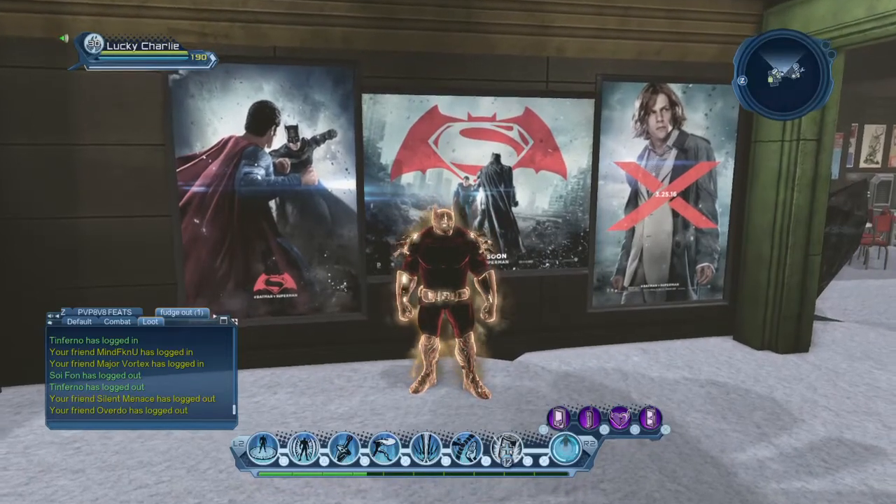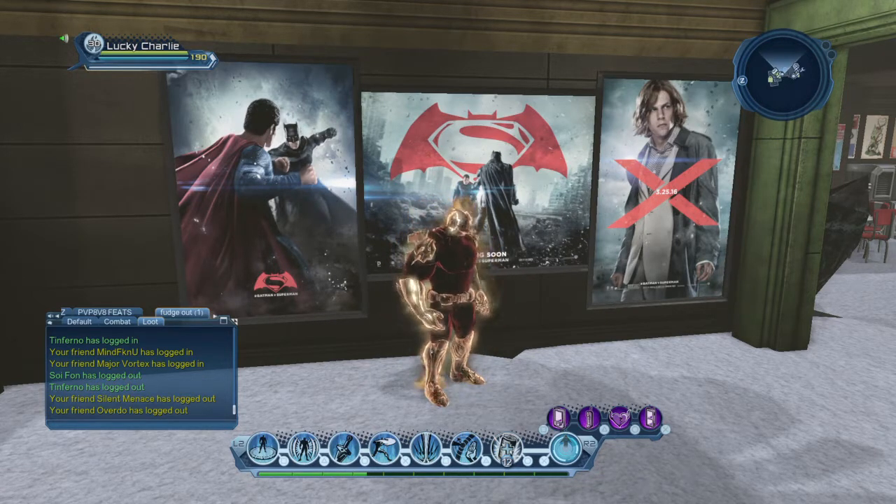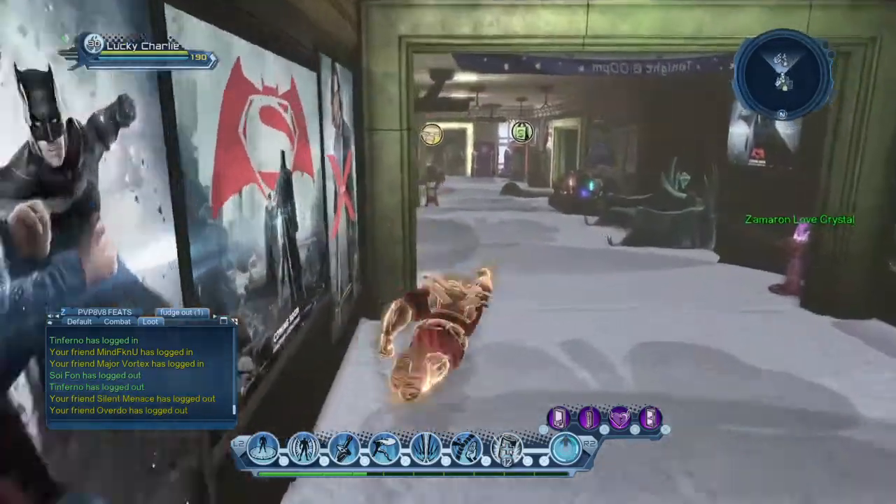What is going on guys, it's your boy Lucky Charlie here with the final video for the amenities — should be a total of eight, so this is the last one, this is going to be the big one. This is the one everybody needs no matter what — this is how to get the R&D station.